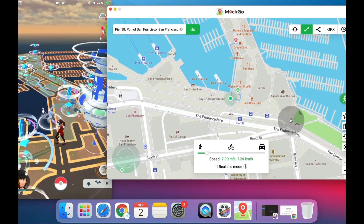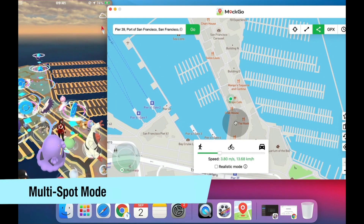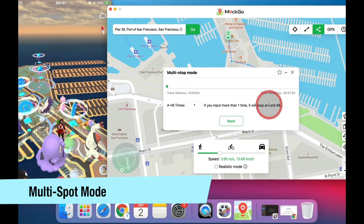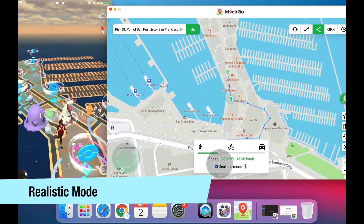Now I'll tell you a nice feature which helps you to auto-walk in Pokémon GO. With this feature you can easily hatch many eggs without using the joystick. Just select multiple spots on the map and press OK, then your character travels through the places you have selected. You can also import your own GPS file and travel to your favorite places.